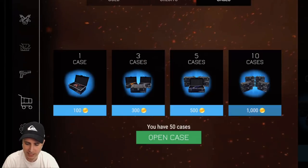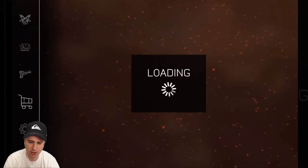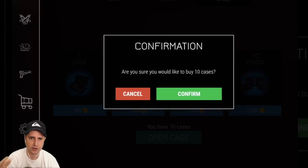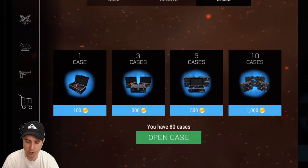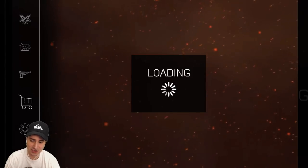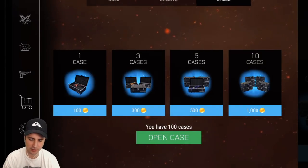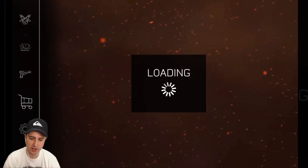The way this works is the skins are divided up into five categories. You have your very common, your common, your rare, your super rare, and your legendary. There are no duplicates. So the more cases you unlock, the higher chance you have of getting those legendary skins because you're never going to get a duplicate. Once you have all the very commons and commons, you're not going to get that anymore.